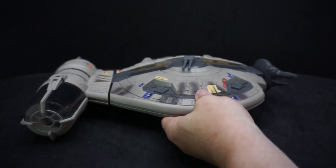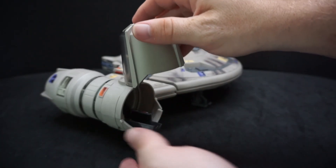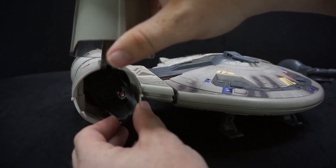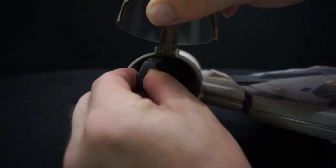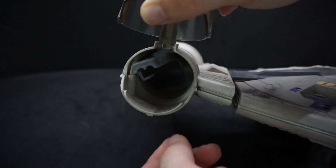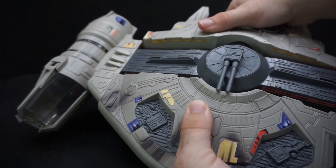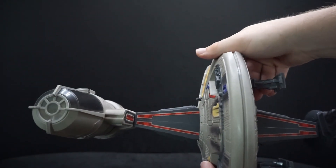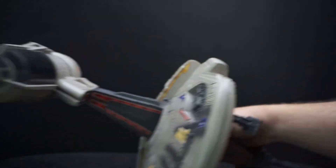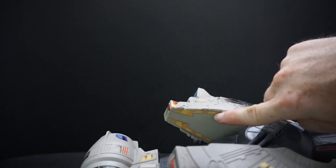It still stands fairly flat even without the feet out, but I like having them out. The cockpit just flips open and there's a seat for Dash inside. The seat can spin — it can't go all the way because a screw prevents it — but you can position it however you want. As the box shows, you can also open it further, pull those two pieces out, and flip the seat so you can hold it while making it fly around. That was a really cool feature back in the day. There are even stickers inside.